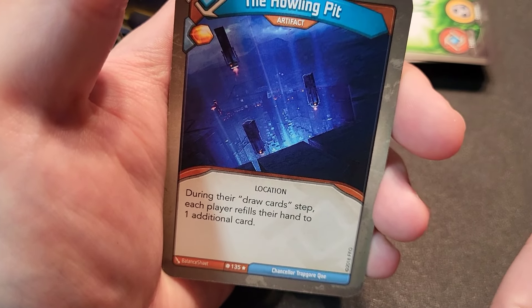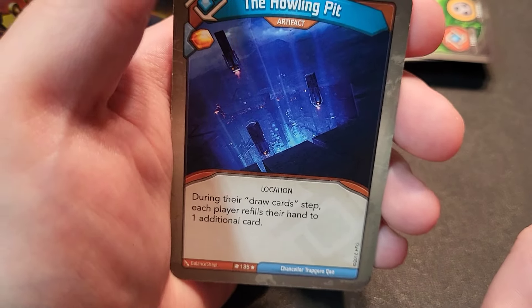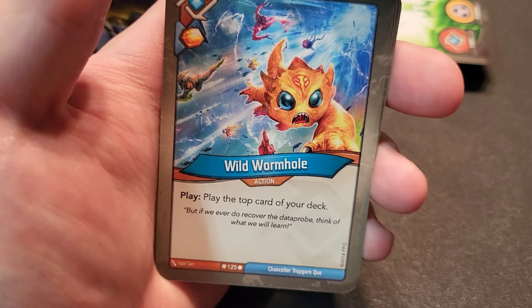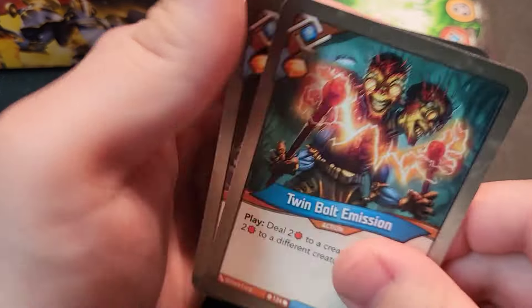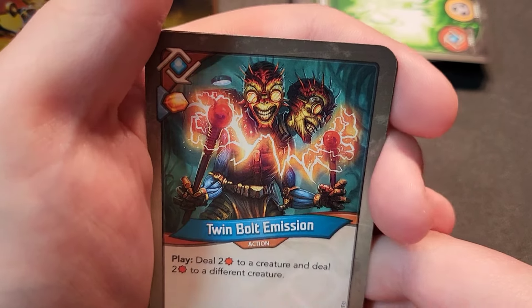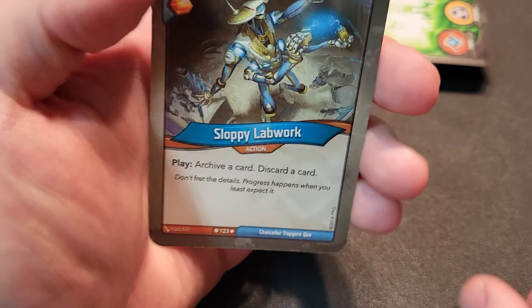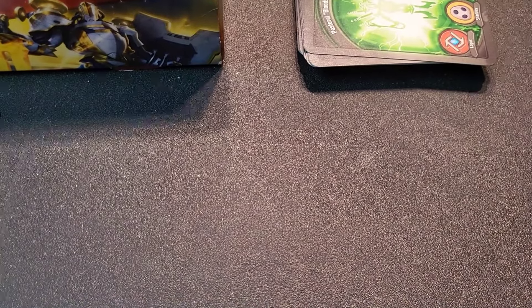The Howling Pit artifact — during the draw card step, each player refills their hand to one additional card. That's everyone, but with a Mother in here too it's wild. Wild Wormhole — play the top card of your deck. Twin Multi-Missions — deal two damage to a creature and deal two damage to a different creature. Sloppy Lab Work — archive a card, discard a card; speeds up your hand cycle. Could help get rid of Bad Penny when you don't have the right support cards. Quite a deck overall.